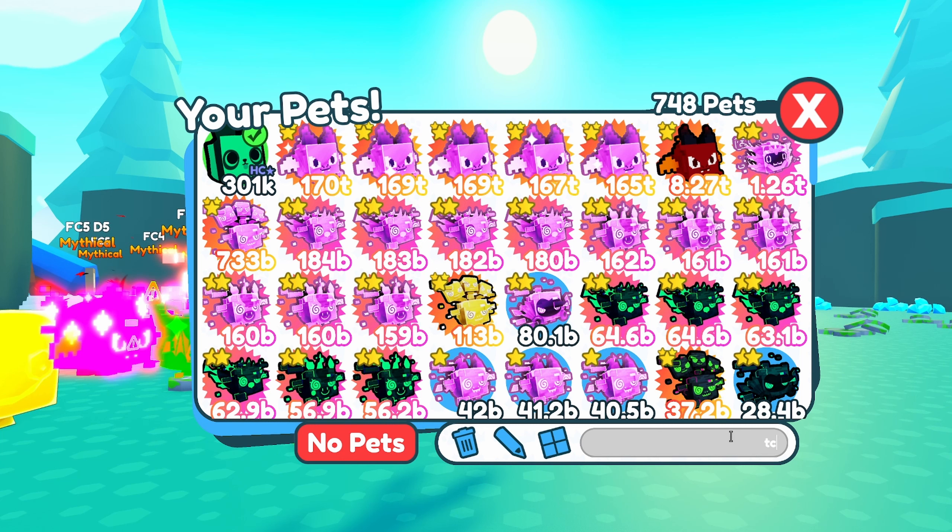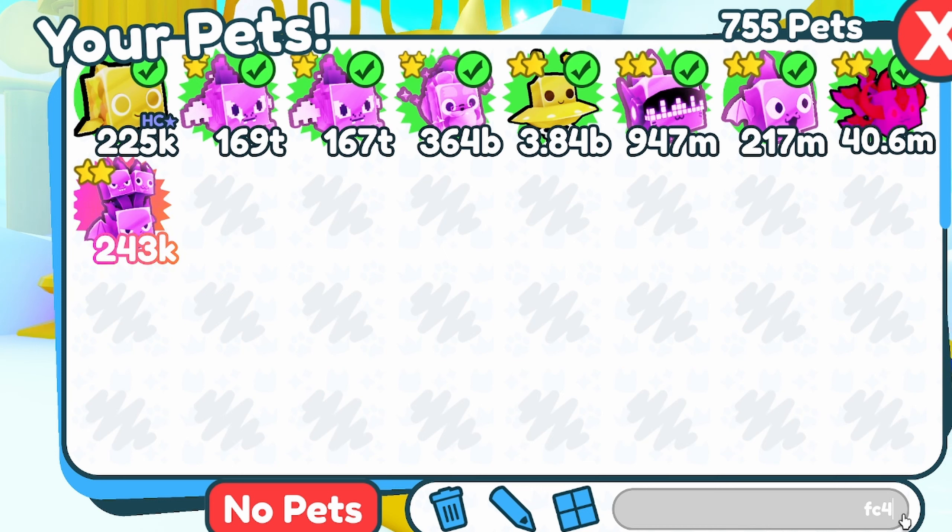So what that means is if I'm playing the hardcore version of PetSimX and I want to find all the best fantasy coin pets, all I have to do is type in FC5 — it will show me all the best fantasy coin pets. I can equip the ones I want, and then I can also go to FC4 and select the next best pets. As you can see, this is very quick to find all the pets that you want in a particular area or for a particular purpose.